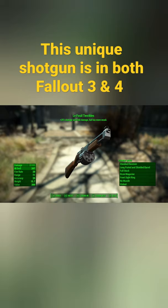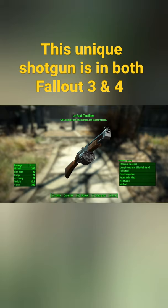I'd like to think that once the Lone Wanderer was done with the Terrible Shotgun, he handed it off to some Frenchman who renamed it, and somehow it ended up in the Commonwealth for the Sole Survivor to find.